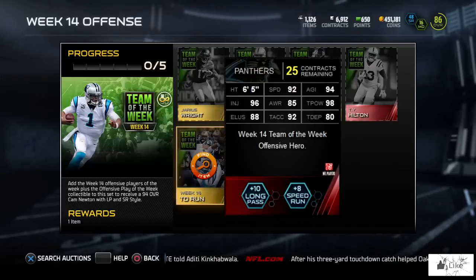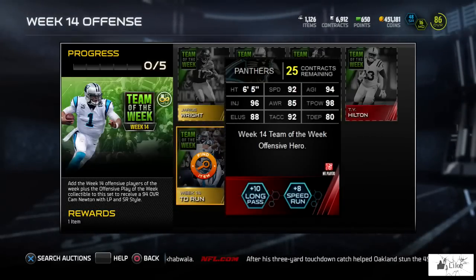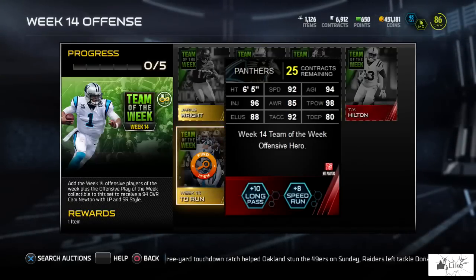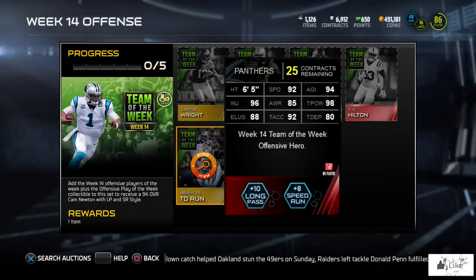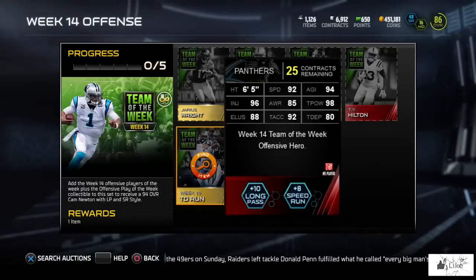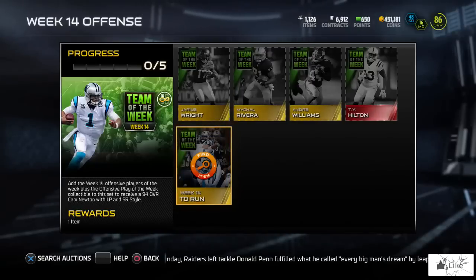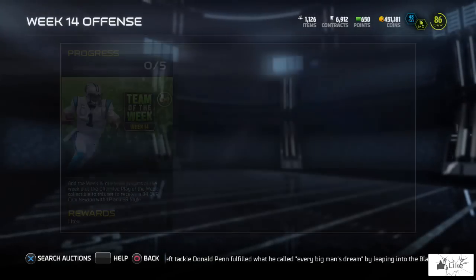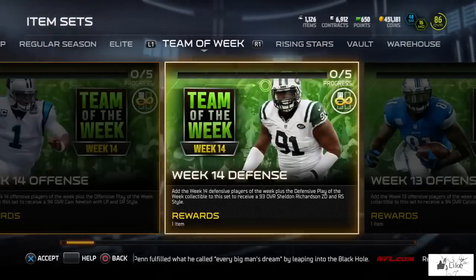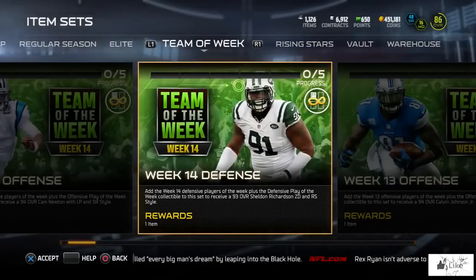Cam Newton is not new to elite items in Ultimate Team this year. This is his fourth elite — he has the MUT Championship item, the Captain, the Team of the Week Madden 25 throwback, and now this Team of the Week item. When Ultimate Team ends, Cam Newton could be one of those players with the most elite items in the game.